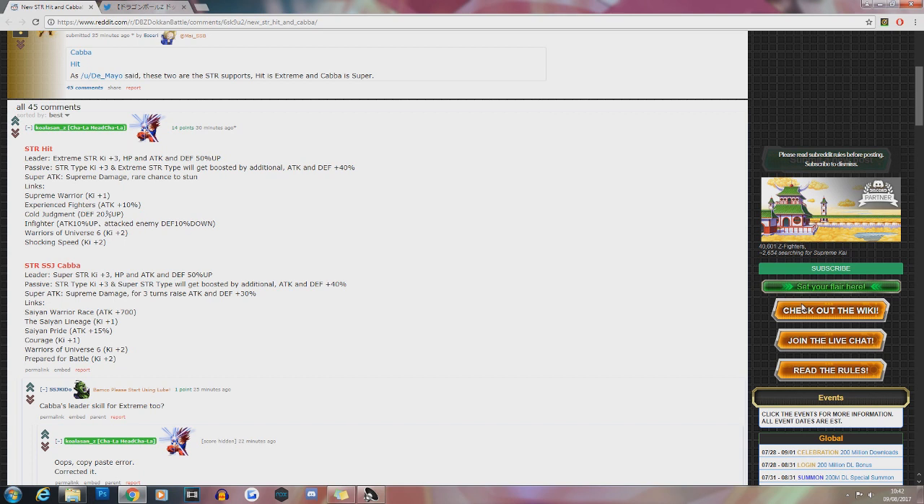His links are Supreme Warrior, Experienced Fighters, Cold Judgment, In Fighter, Warriors of Universe 6, and Shocking Speed. Having Shocking Speed lets you utilize ki for other units in certain rotations, or if you don't have the greatest Extreme STR team. On an optimal Extreme STR team, every single unit shares at least one ki link. The main ki links in that team are Shocking Speed and Fear and Faith. If you don't have the optimal units, Shocking Speed would definitely be helpful.